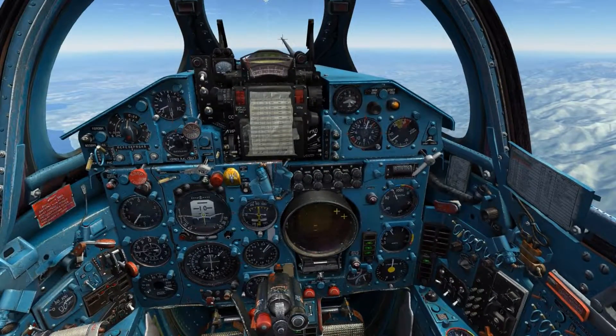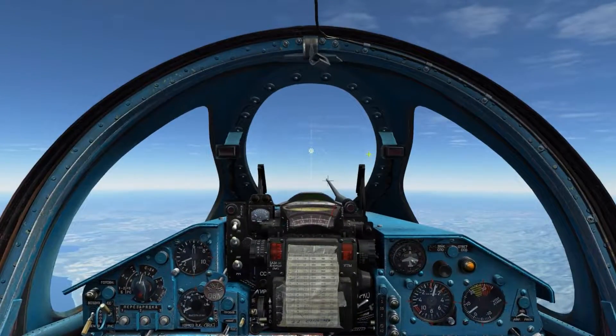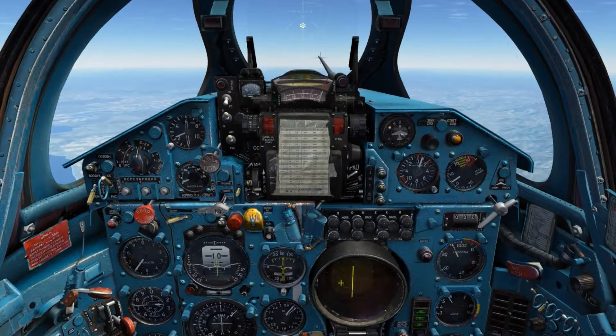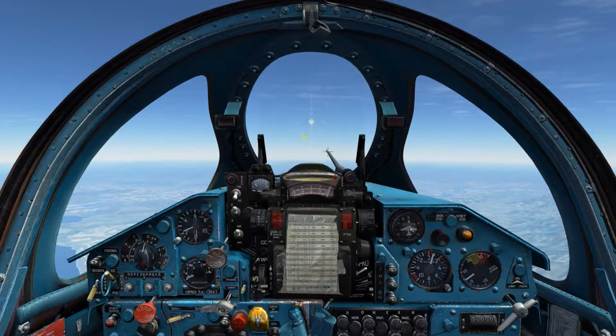At this point the final step is to enable the radar into operation mode and set it into fixed beam. We can see on the ASP gun site, roughly in the center, we have a PIPR displayed. This is the center point of the radar's fixed beam that the missile will guide along towards its target. By increasing the target size to max, we can use the central dot of the PIPR as a more precise reticle for guiding the missile towards the target.